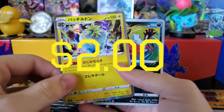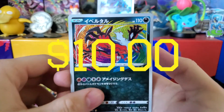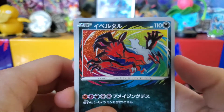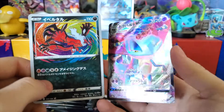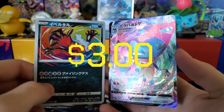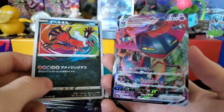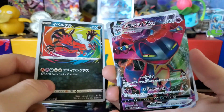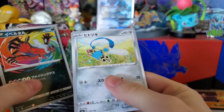We have a holo Artozolt, an Amazing Rare Yveltal — look at that, that's sick — the VMAX Dragapult. I got the Full Art V in the last video, so I guess that goes well with this, but it's not the shiny one. And then at the end we have a glossy Sword item card.